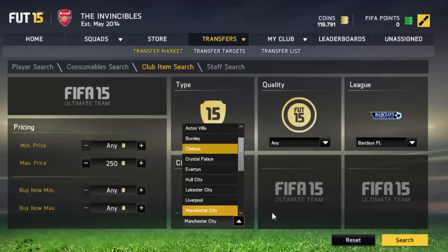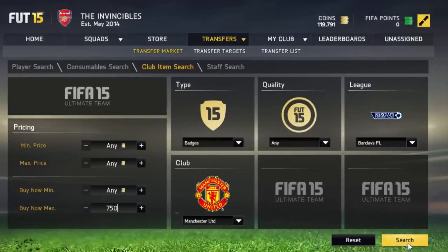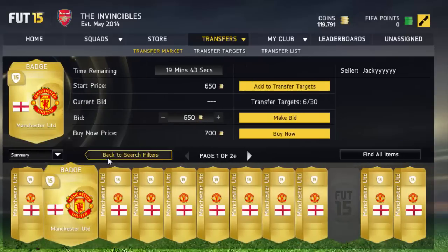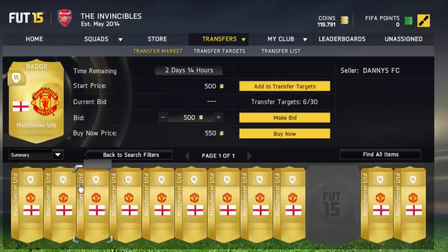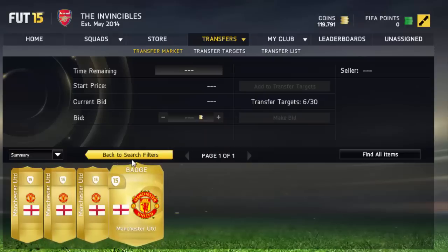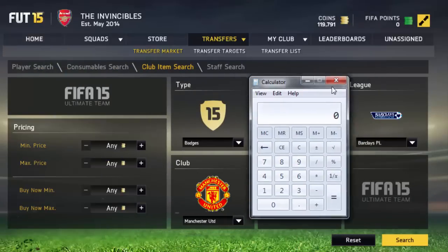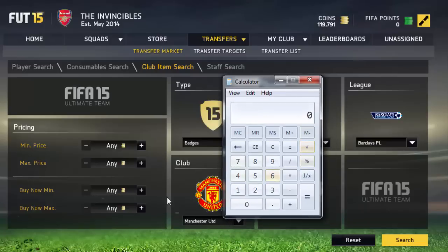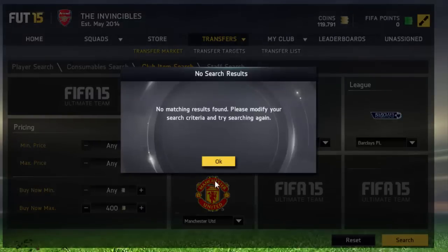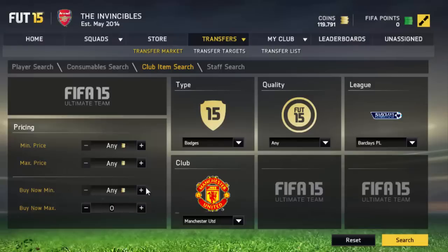Let's pick Manchester United — I know their badge goes for quite a lot. Let's have a look how much it's going for. There's none for 400, so you want to get your calculator. So you can sell it for 400 times 0.95, and maybe make 50 coins — bid 300 coins on this card and sell it for 400 coins.